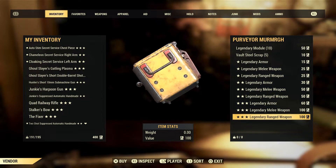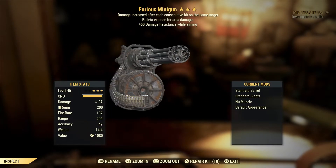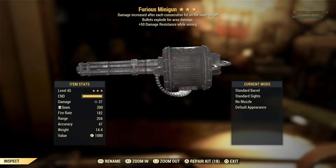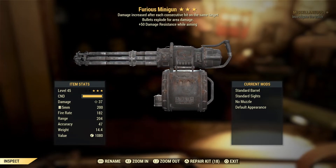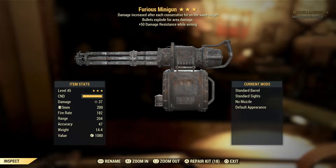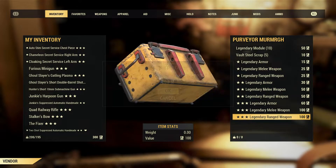Here we go with the next one — a Furious Minigun, and it's explosive! In my eyes that is a good roll. The Furious effect means for each consecutive hit you get plus damage, and it's explosive, so if you chuck on Demolition Expert rank five you are going to be getting a lot of damage with this gun. That is really nice. I probably won't script that — it's going to go up for sale or trade on Reddit.